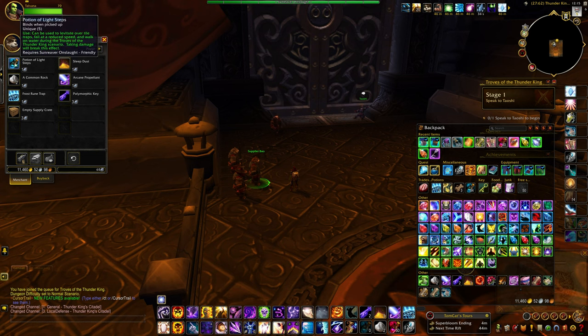Potion of Light Steps — I'm a priest so I don't actually need it, but if you don't have something like Levitate, then I would recommend buying one of those as well.